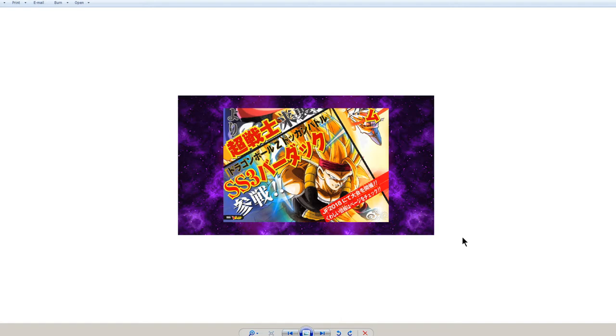The Super Saiyan 3 team is awesome, primarily because SS3s hit very hard. There are a lot of Dokkan Fest exclusives that are Super Saiyan 3s, which makes it very easy to build a team. Their link skill 'Over in a Flash' is phenomenal, and since they're all Super Saiyans, you get a really solid linking team with a really decent leader.